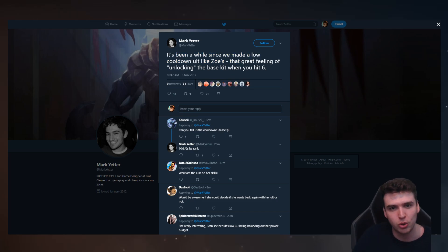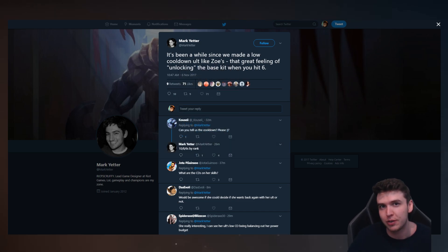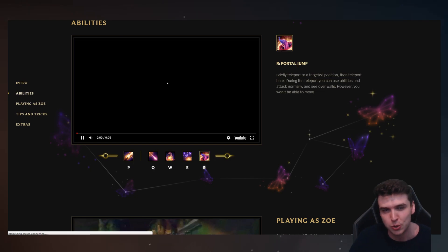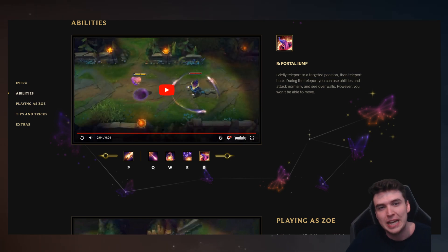It's been a while since they made a low cooldown ultimate like Zoe's — the great feeling of unlocking the base kit when you hit level 6. Somebody asked about the cooldown and it's 10, 8, and 6 seconds by rank before cooldown reduction. So you're going to have like a 4 second ultimate, which is the portal ability where you can jump between the two, use spells between them, and do this every 4 seconds.